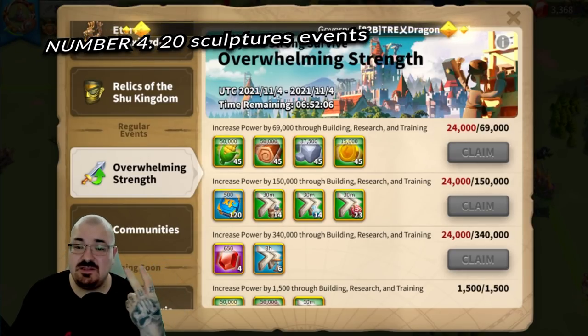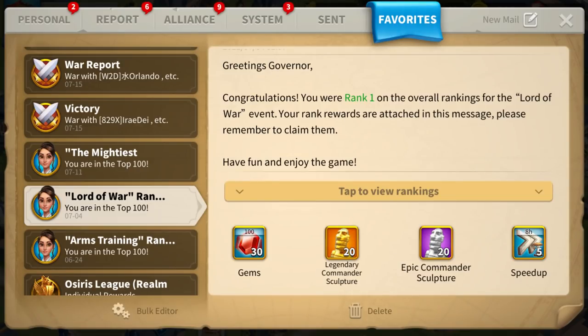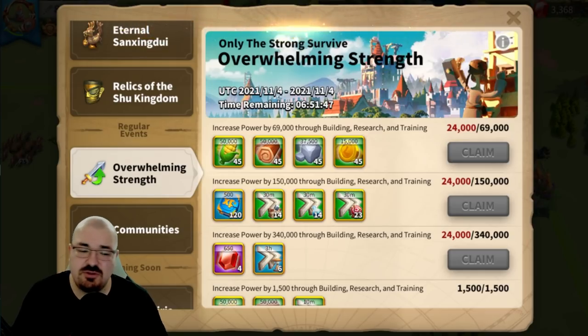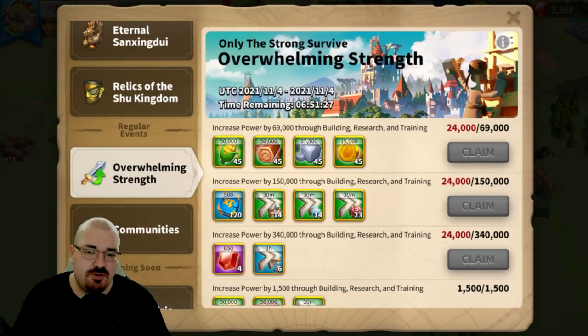Number four is the 20 sculptures event. You either have to gain power, train troops, do research, or do building — by minutes or by power. These events are pretty often, roughly every week. If you know how to save your speed-ups or time it right, you can get sculptures more than others, depending on how competitive your kingdom is.